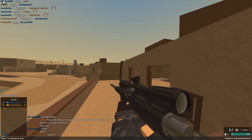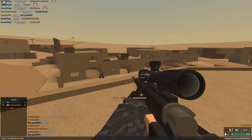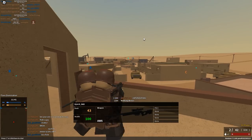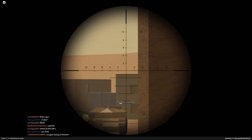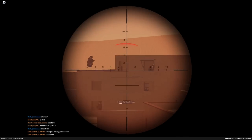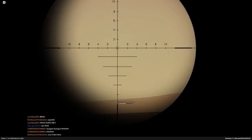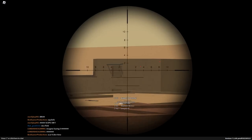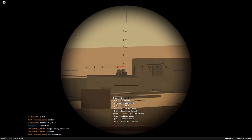The Cheytaq also gives you more muzzle velocity, which is nice, but the one downside is it decreases your torso range. So instead of one-shotting to the torso up to 150 studs, it only goes up to like 100. I kind of prefer this to the non-Cheytaq Intervention now because I can't really deal with 38 RPM. I wouldn't necessarily say the Cheytaq makes the Intervention better — I just like it for my play style. I think the Cheytaq was kind of underrated anyway.